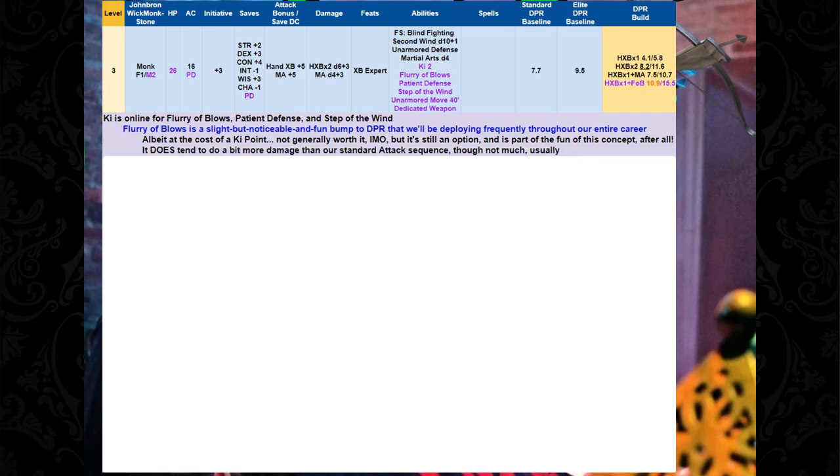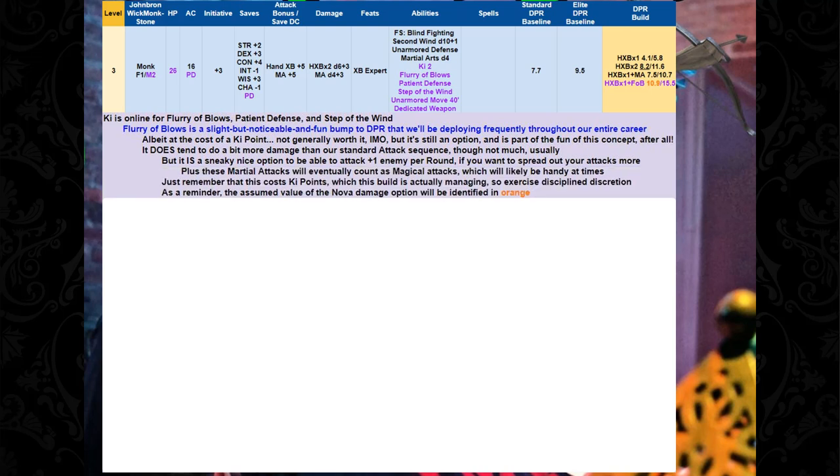Flurry of Blows is a sneaky nice option to spread your attacks out a bit — you can target an additional enemy because you get two attacks with that bonus action instead of just one. It also gives more chances to land Stunning Strikes when we have enough Ki. Just remember the Ki cost — be disciplined. I'll talk about this more as we go along.